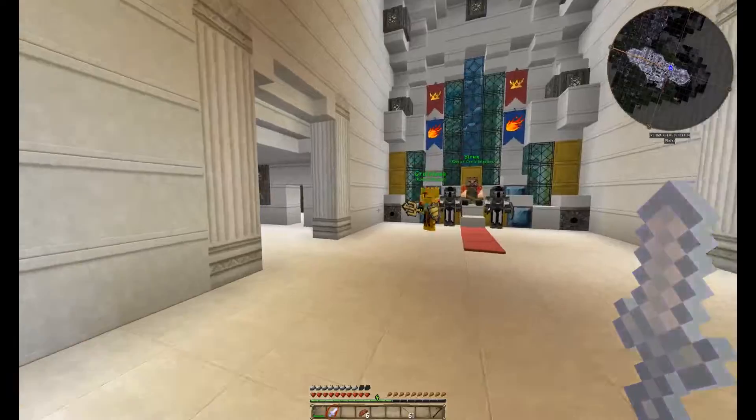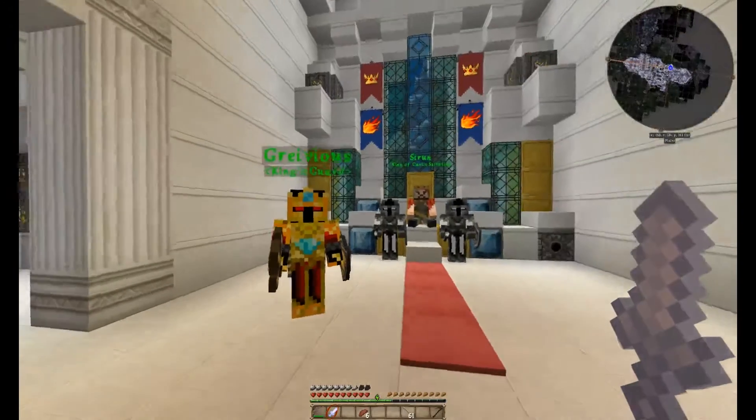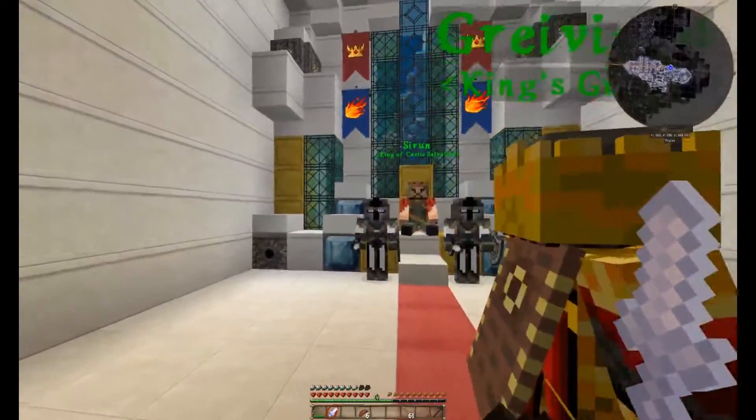The invisible barrier has been broken down. The guard says: 'Blackson Alchemy, you may pass by the grace of the Consulate. Kneel before your King.' Okay, so you can't kneel in Minecraft obviously — but whatever, it's a Minecraft video game. Assyrian King of Castle Salvation — here we go guys.